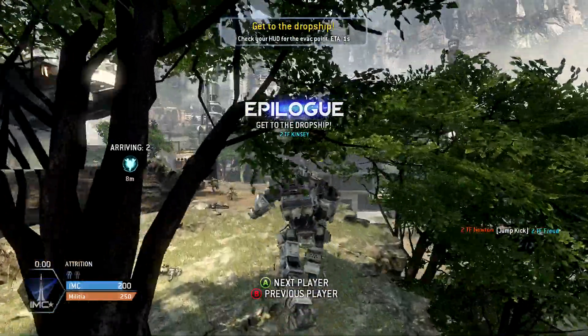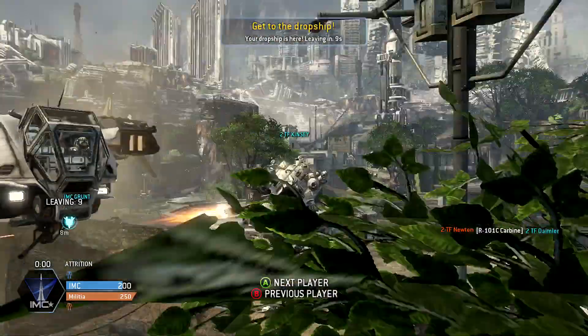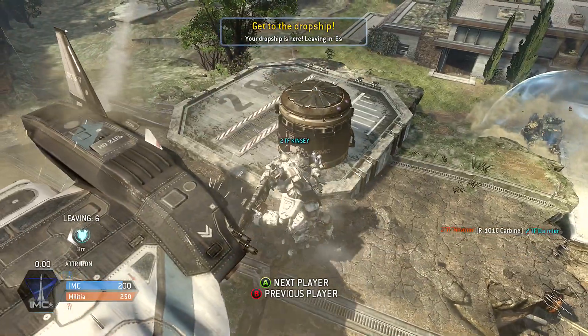That's the end of the gameplay. It's just waiting for people to get onto the dropship. I hope you enjoyed it and learned something useful about maneuvering as a pilot and the submachine gun in general. Drifter out.